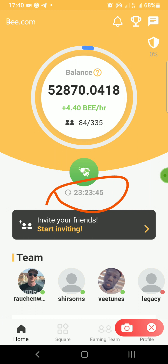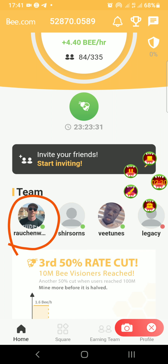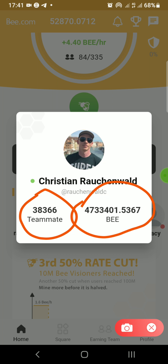That's all you have to do on your own side. Now if you believe in this project and want to increase your mining power, you can do that because the mining power varies a lot. For example, the guy who referred me has mined over 4.7 million of this token and has 38,366 teammates — the number of people he's referred. About 40% of them are actively mining, and that's how he accumulated 4.7 million tokens.